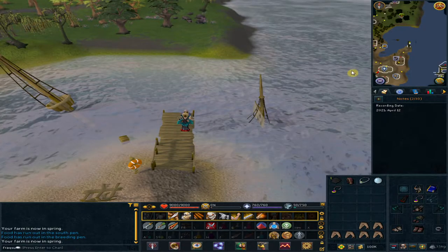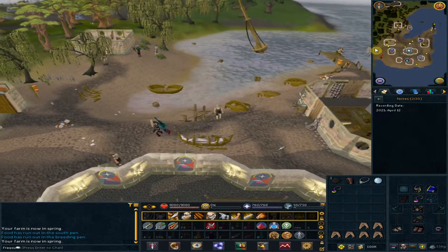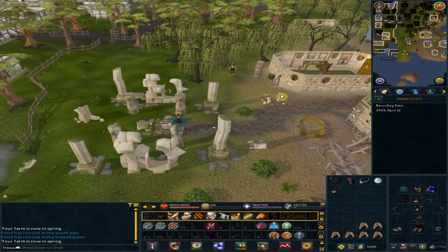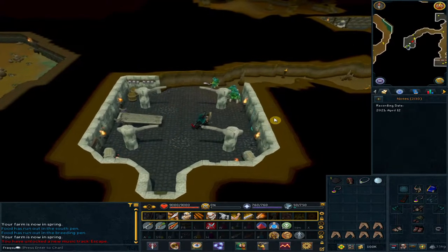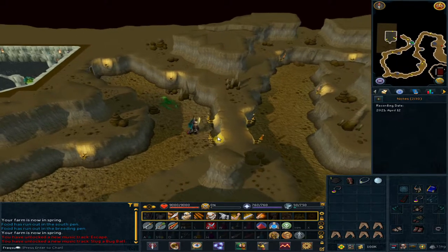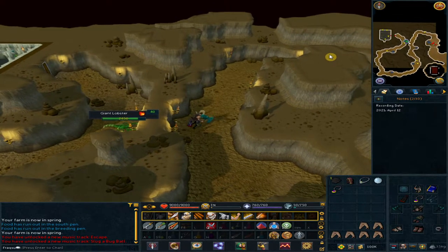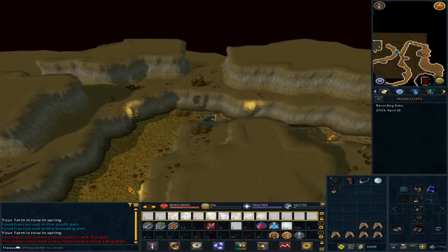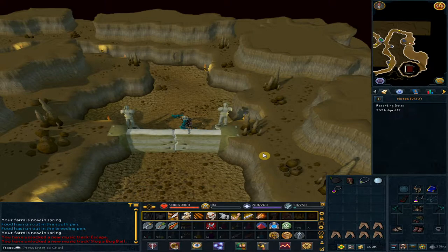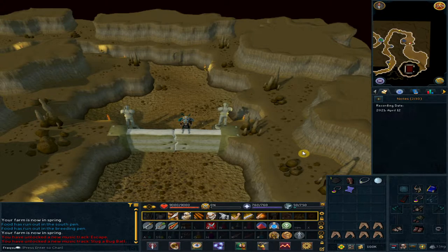Go west to the old ruin entrance and climb down. To your east, push the wall. To your east, use the agility shortcut if you can, otherwise go around and follow the path. Try to open the door by clicking on it and go through the chat. Right click the commorb and scan. Right next to you, pick up the dead sea slug.